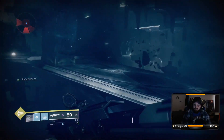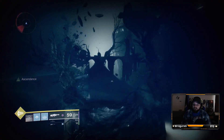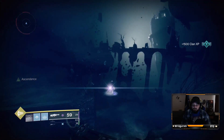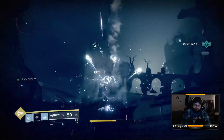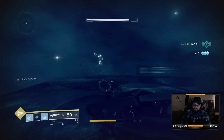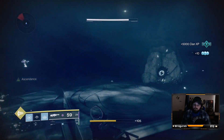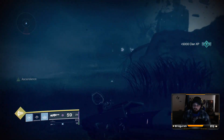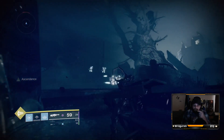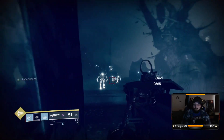You can kind of skip a lot of the enemies here, at least at the beginning. I do — you don't have to. You can kill your way through if you want. For me, I just skip through. So right over here to the left, a lot of times you'll see Toland glowing. He wasn't here that time, but the majority of times I've been there, he was over there.